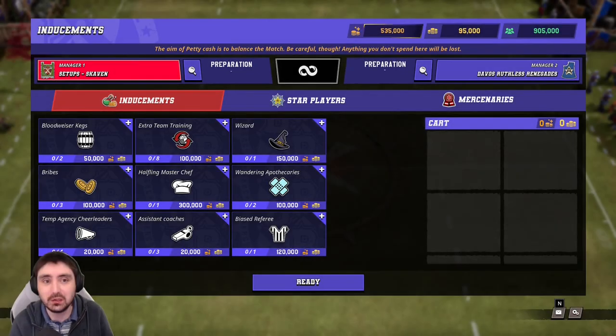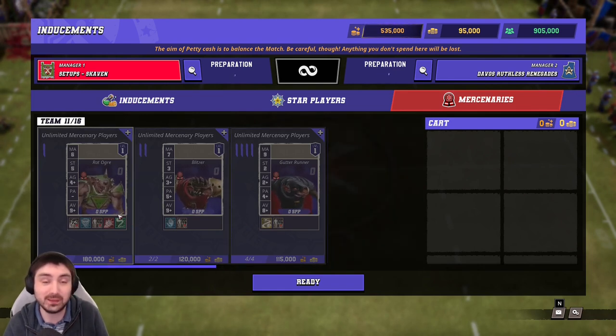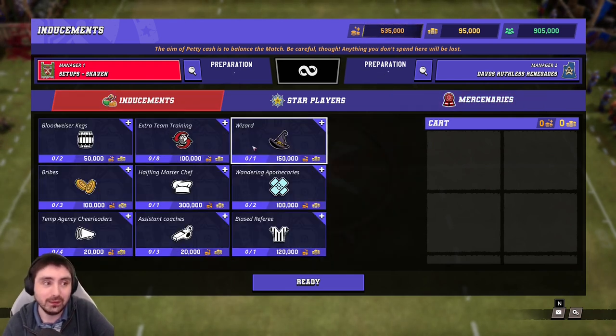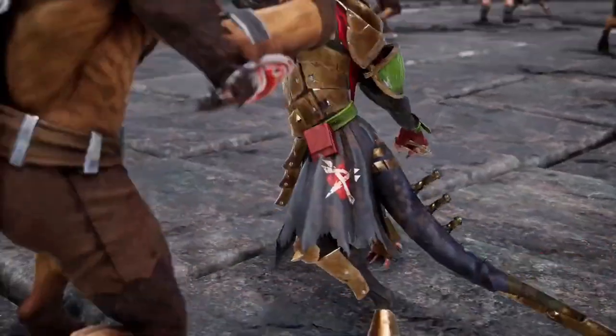Now for inducements — split as usual into basic inducements, star players, and mercenaries. For mercenaries I would broadly ignore everything unless you specifically need a Rat Ogre, though star players fill that void better. Maybe hire a Skaven Line Rat with Dirty Player if needed. The best basic inducement is the wizard — even though it changed from two-plus to three-plus for zap, owning a wizard with Skaven and the ability to fireball a group of players is brilliant. This is one of the first things I pick up competitively.